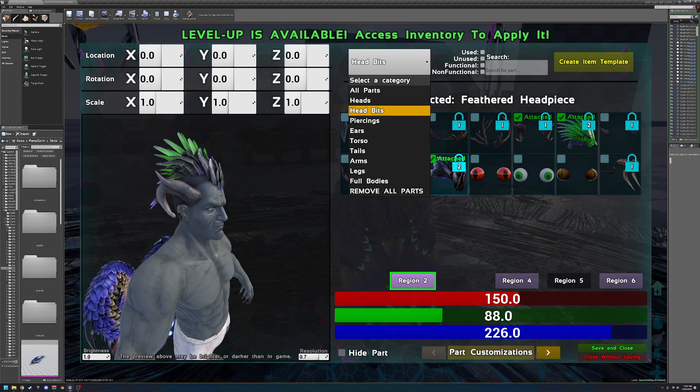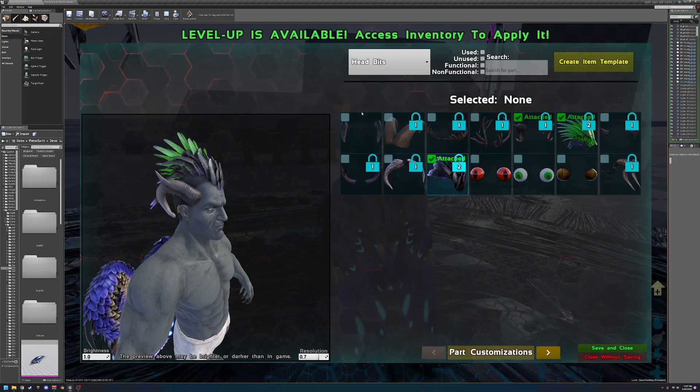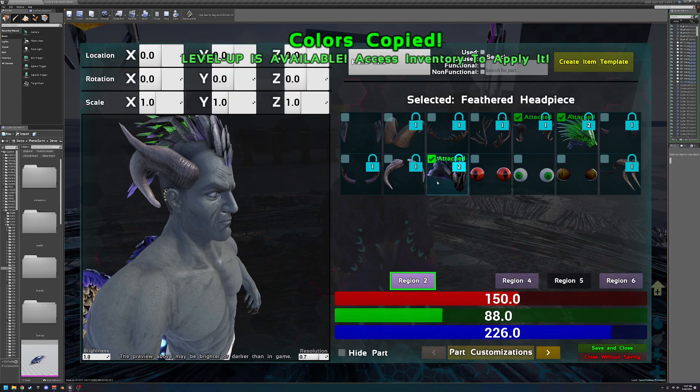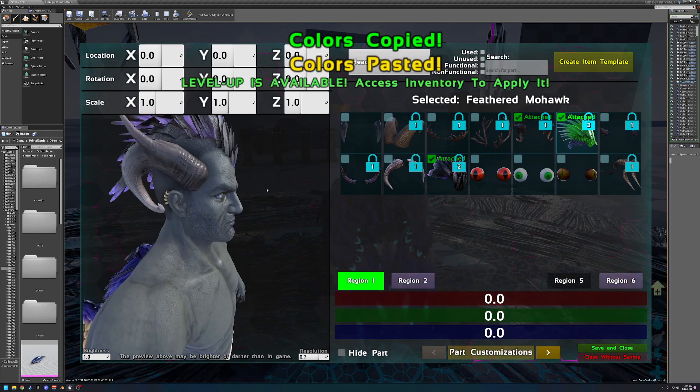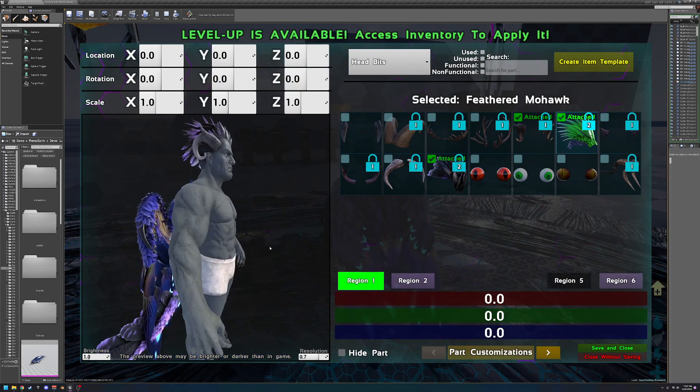Another thing to check out is under the selected category — there are controls here. I highly recommend you read over these controls. For instance, if you go to head bits and you like a certain coloring, you can just copy-paste it over quick and easy.